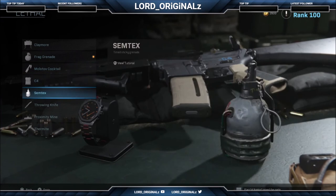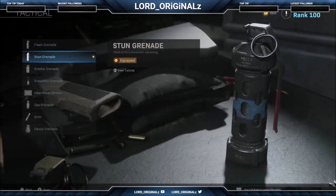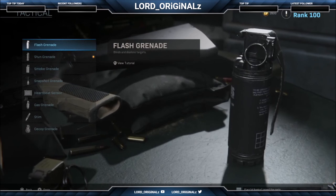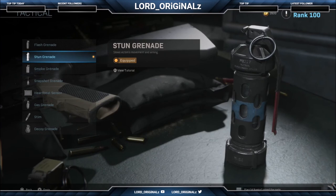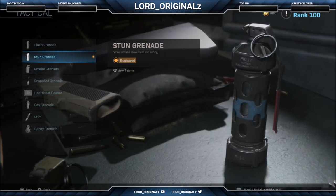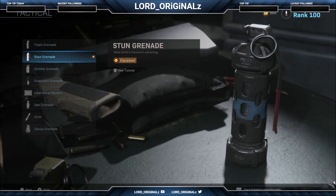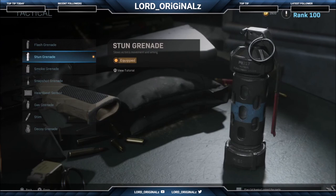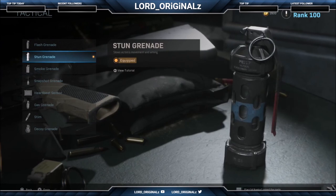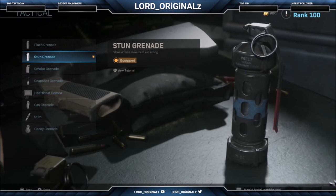For the lethal I have a frag grenade. You can use C4, Semtex, proximity mine, or a claymore. For the tactical I use a stun grenade because stuns are actually better than flash grenades - flash only blinds and deafens but they can still move. With a stun it slows down their movement and their aiming, so if they're in your sights it takes them a few seconds longer to shoot back. You can throw the stun, go around the corner, and then chuck out a nade to blow them up.